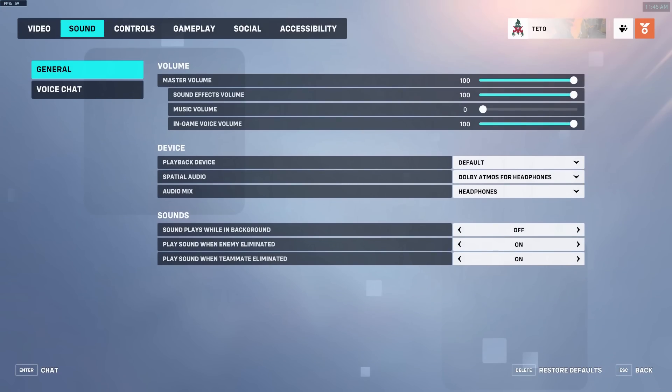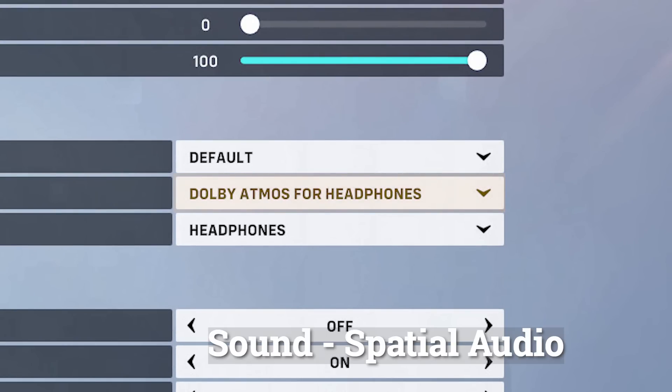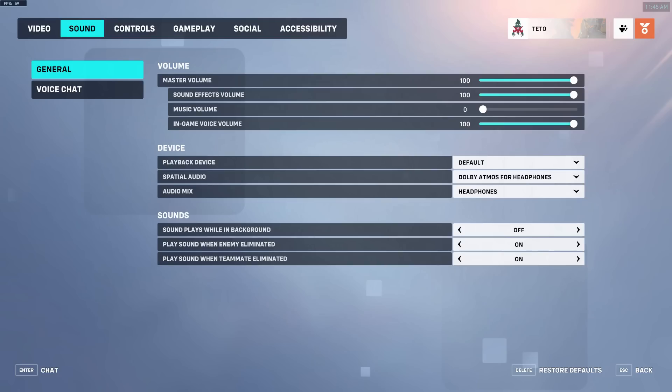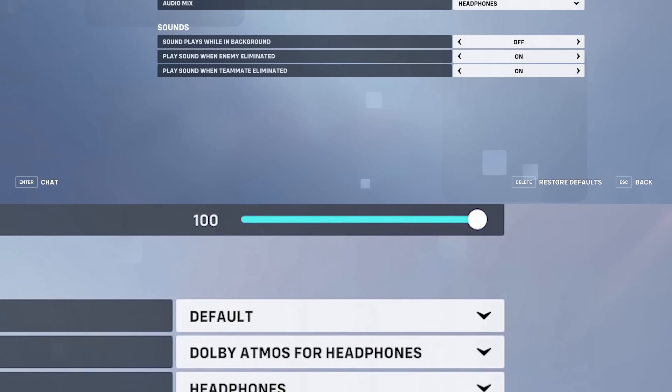Sound. Spatial audio — I recommend enabling Dolby Atmos for headphones. Overwatch's implementation of this virtual surround sound tech is really good, better than almost every headset-included setting I have seen. If your headset supports surround sound, I recommend disabling it and instead relying on the in-game spatial audio. Audio mix — set this to headphones. This gives you the best stereo imaging and allows you to locate people based on their footsteps easier when used in conjunction with Dolby Atmos.